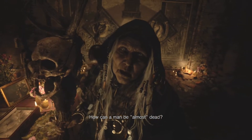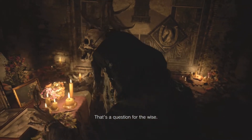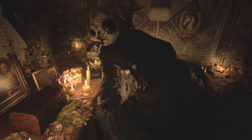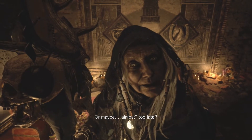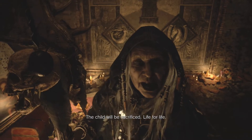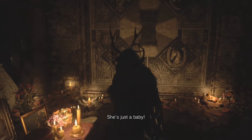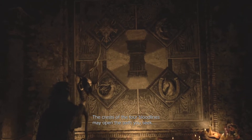'How can a man be almost dead? That's a question for the wise.' That's a key. And I still haven't found Rose. 'Where did Mother Miranda take her?' 'You're too late. Or maybe almost too late. The child will be sacrificed. Life for life.' What kind of sick medieval shit is this? She's just a baby. 'The crests of the four bloodlines may open the path you seek.' Oh, we have the top left one.